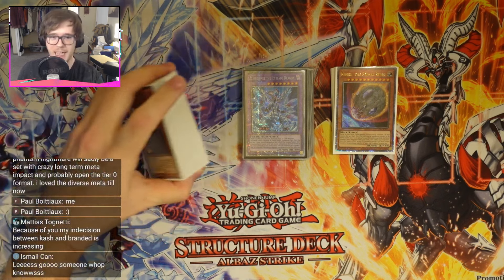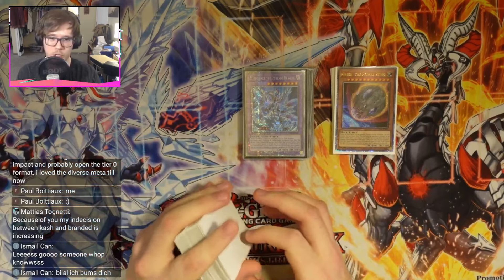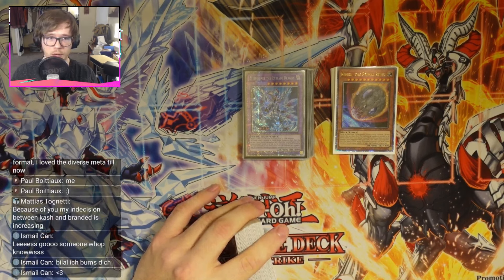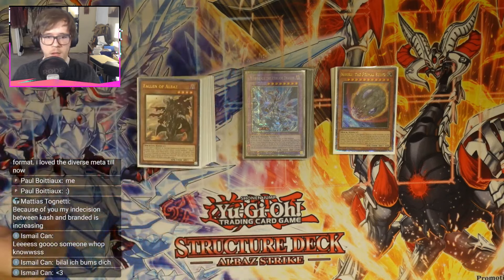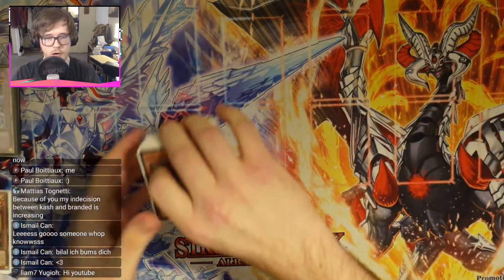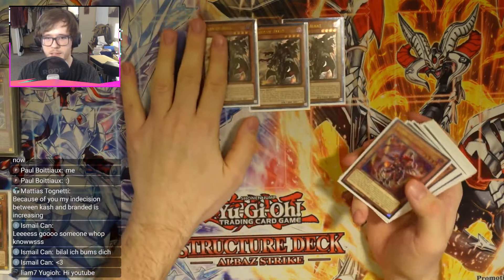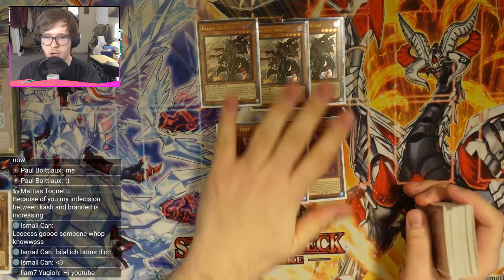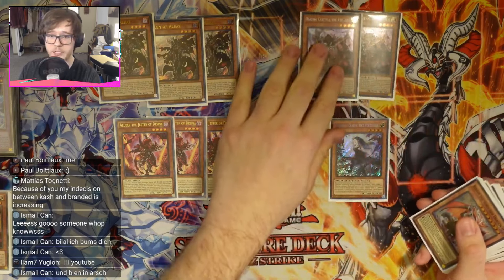We've got a 45-card main deck today — we are not running a huge pile. Let's get right into it. We're going to begin with three Fallen of Albaz, three Aluber — these are super standard, nothing really to say there — and then two Cartesia and one Quam this time around.